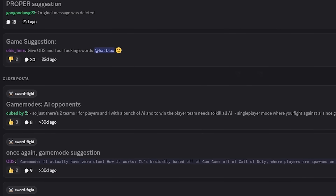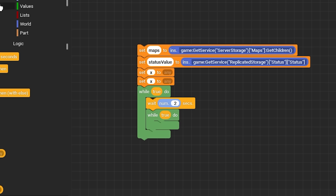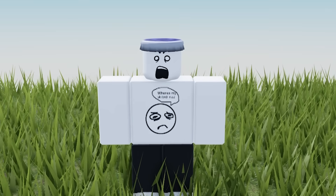The mission: I have to implement all of my fans' feedback and suggestions onto the Roblox game, all within three days, and all with block code. Is it possible? Is it profitable? Will I die?